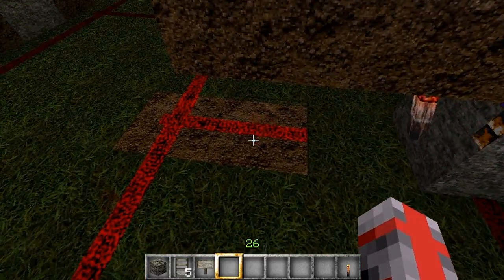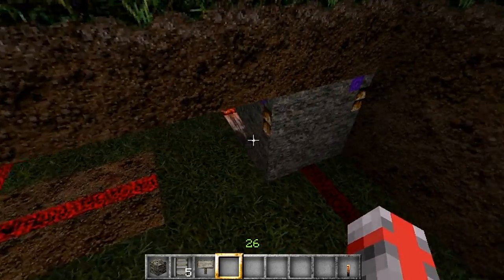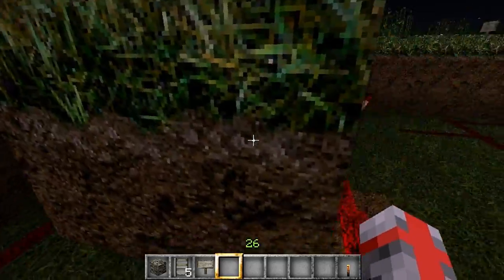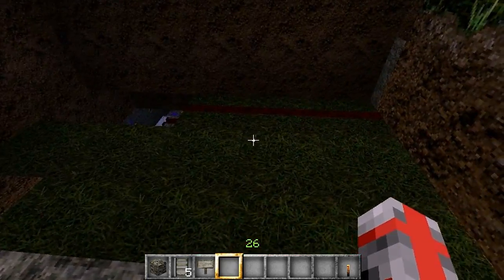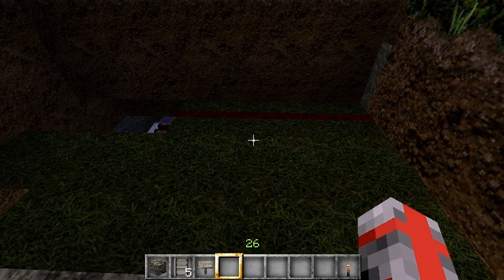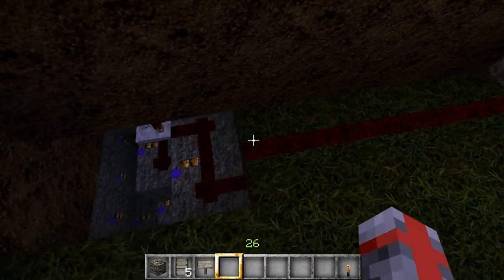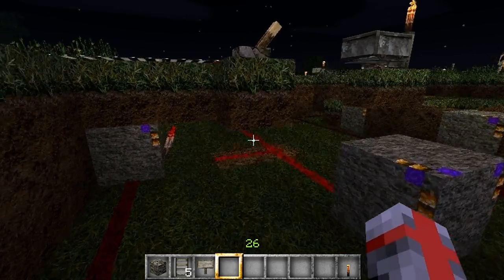Put one here, leave that blank, then put a stone block or dirt here and put a Redstone torch on it. There are two Redstone lines that lead to two different places. Technically this is going to be underground, and you don't want to leave your sliding door open or monsters will get in. So I led this pathway down there so that I can close it from down there.